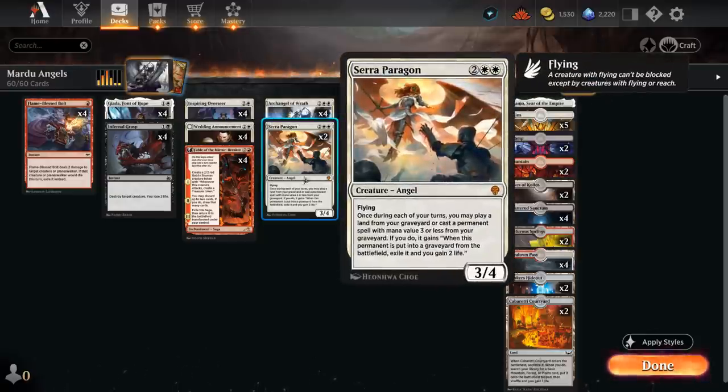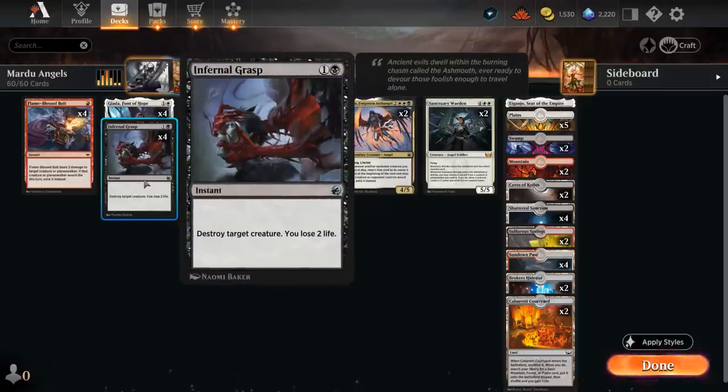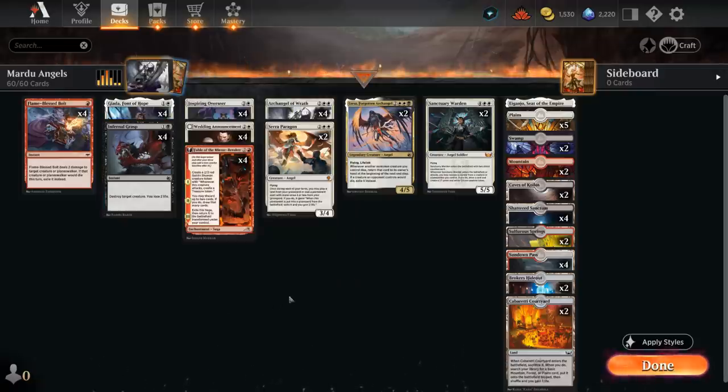Elisa gives us more exile effects for the opponent's creatures while giving us built-in recursion alongside Serra Paragon and all the extra card advantage our deck can generate. Our final card is Infernal Grasp, which can destroy any creature at the cost of two life, but we can easily make up for that life loss.